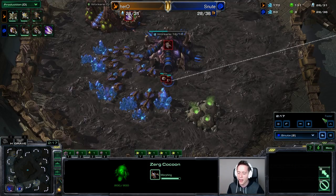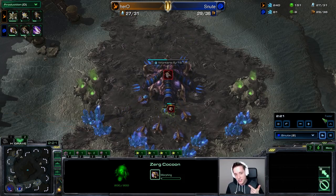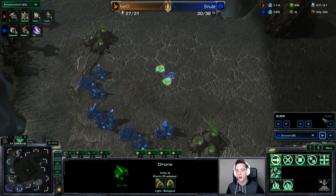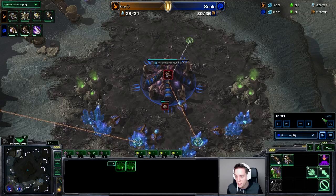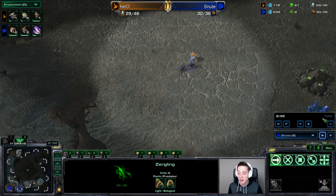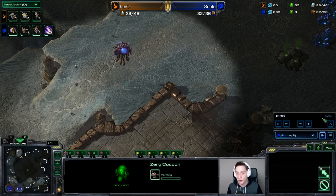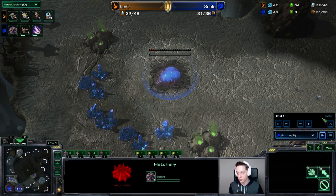While he does end up losing the game, he establishes a really big lead towards the late game. I want to primarily figure out when he decides to start making units, when he decides to start making drones, when he puts down the Roach Warren, and when he decides to add on static defense. I also want to figure out how many Zerglings he decides to make early on before aggressively droning up — and hopefully after this video you'll be able to play a little bit more safely against Protoss as well.